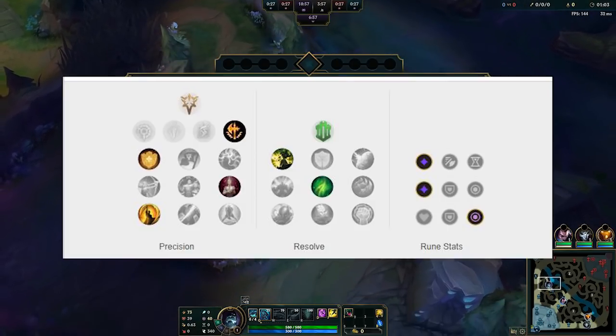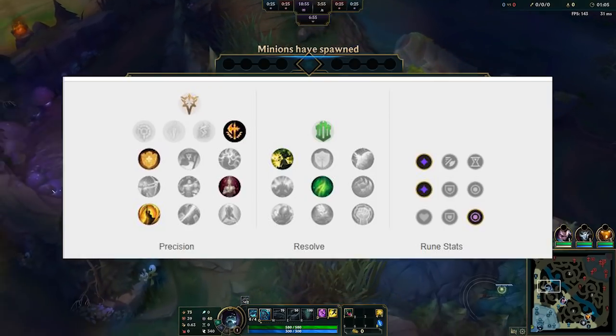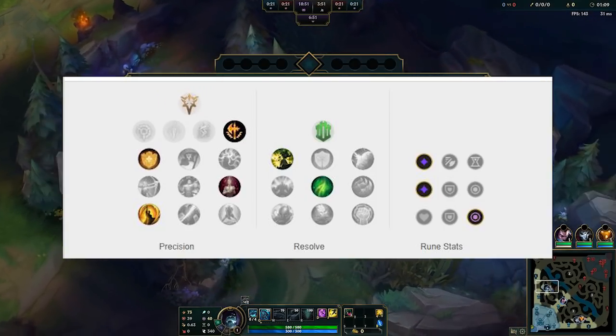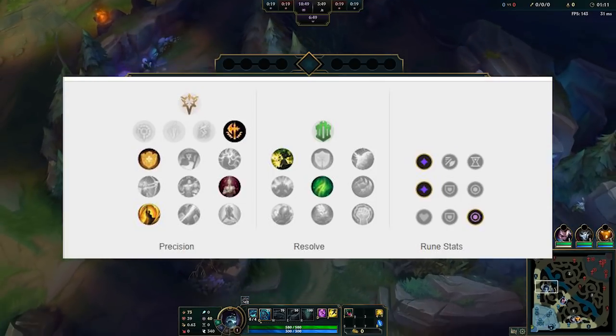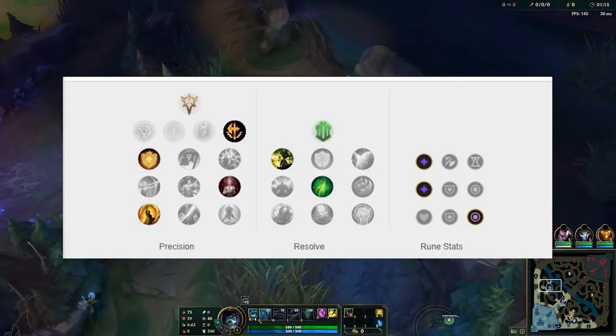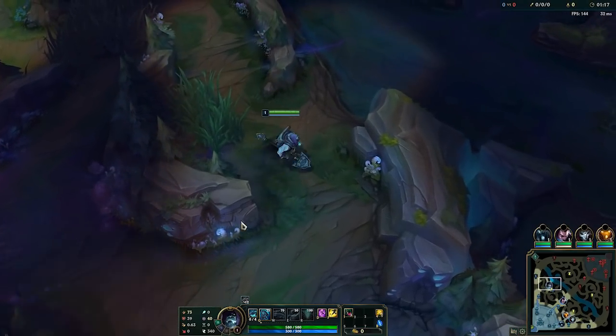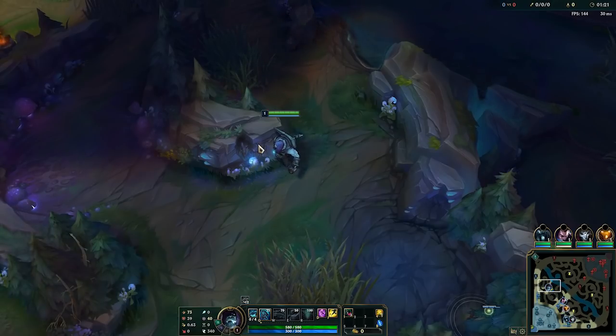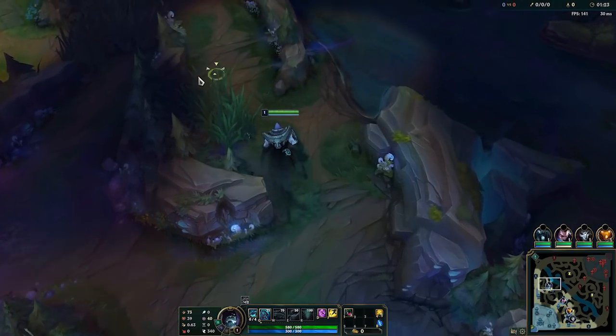Here are the runes I'm using. I prefer picking Conqueror over Grasp in this matchup — some people go Grasp, but I prefer Conqueror because I like all-inning Mordekaiser from level 2 onwards. I'll show you how I do that. I'm going to show three different examples against three different Mordekaiser players to show it works continuously across different scenarios.